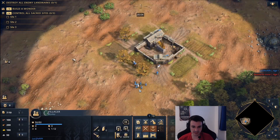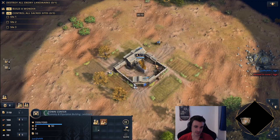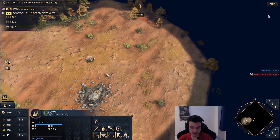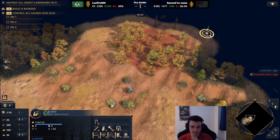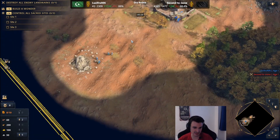Ottomans against Abbasids - this is a matchup that most people as Ottomans play on one PC. I think it's a valid approach but I also think you can go multiple PCs as Ottomans in this matchup and it's completely fine. I think it's more a matter of taste, of what suits you better. I don't think there's a clearly better strategy here.